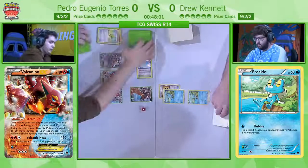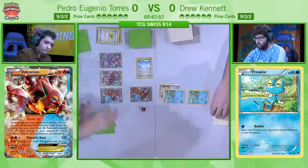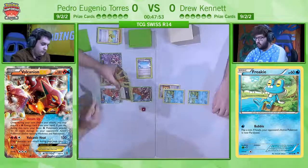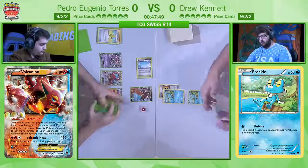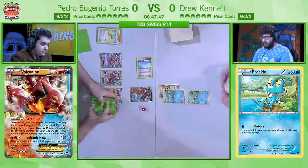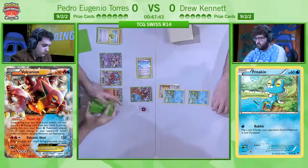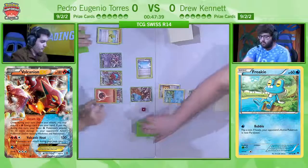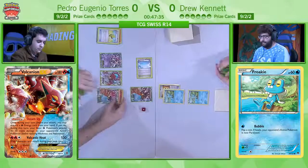One thing which is very interesting here: Pedro actually plays two Float Stones, and we've already seen that they are both prized, which means he has got an Escape Rope in hand. But if he wants to attack with the non-EX Vulcanian, he is going to need to get that Vulcanian EX out of the active. So it's absolutely vital that he's got a Shaman in hand — he dragged it out with the Hooper. He is going to need to grab a non-EX Vulcanian so that he can Escape Rope into that.